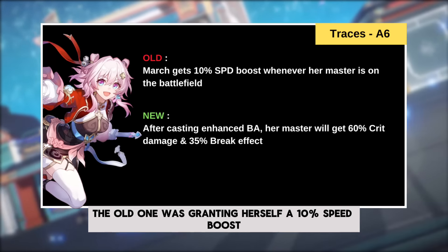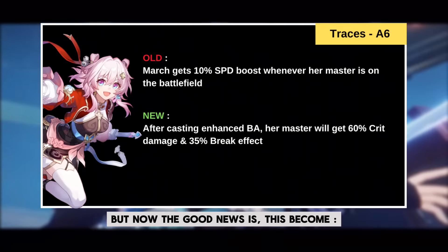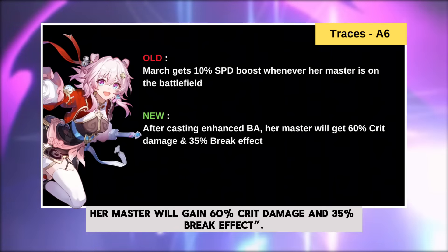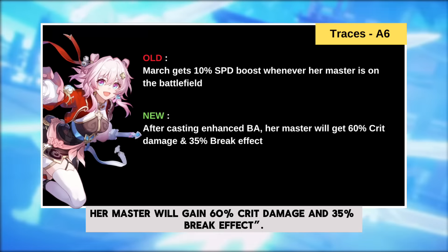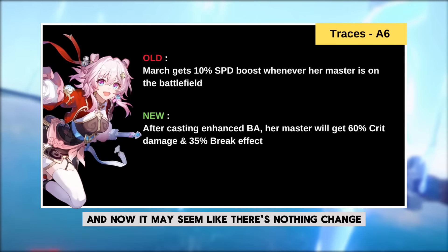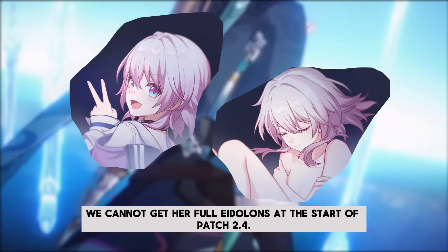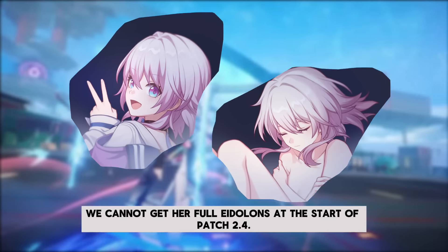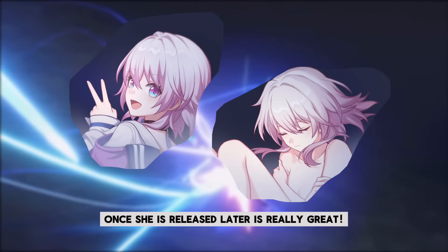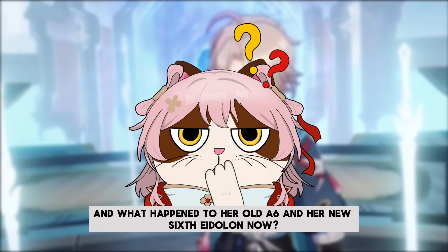The old A6 trace was granting herself a 10 speed boost whenever her master is on the field. Now, the good news is this becomes: after casting an enhanced basic attack, her master will gain 60% crit damage and 35% break effect. This is supposed to be her old E6 eidolon. It may seem like nothing changed, but the reality is we cannot get her full eidolons at the start of patch 2.4, so getting earlier access to her E6 once she is released is really great. What happened to her old A6 and her new E6 eidolon?